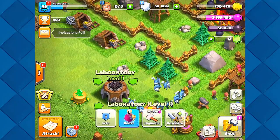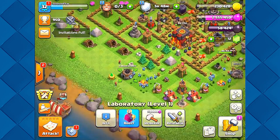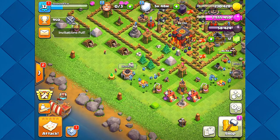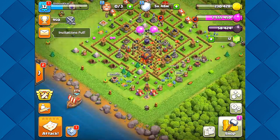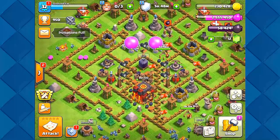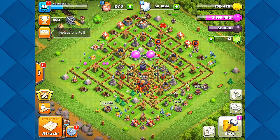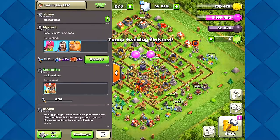I'm really tempted to upgrade my CC here. If I did, I'd get like five extra army camp space and could fit three balloons in for better attacks. But no — we're not going to do that. We're going to resist the temptation to upgrade anything and keep it all as level 1.